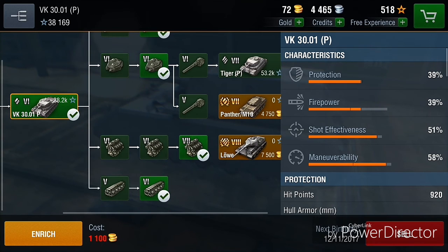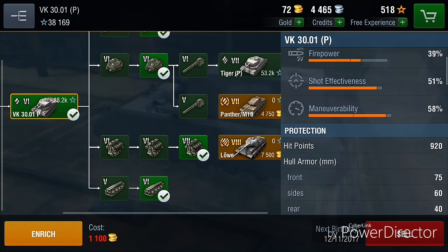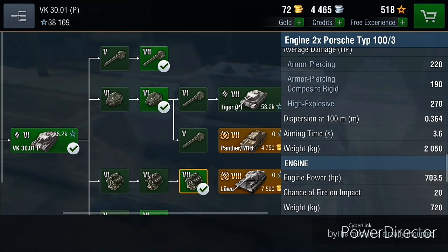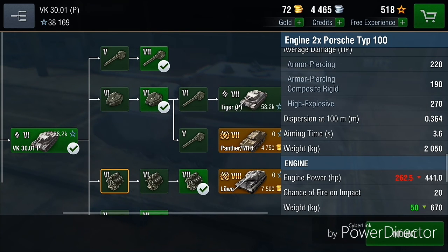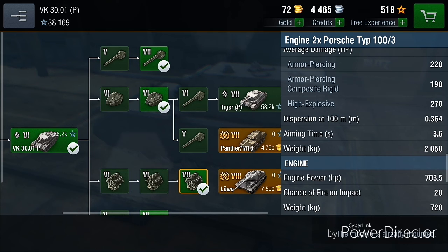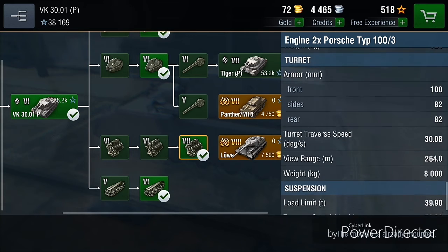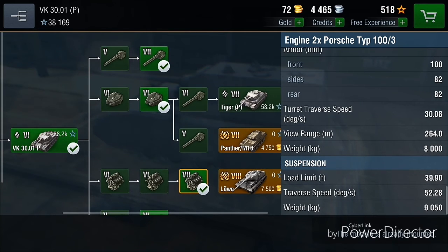I would actually recommend one thing: when you first get this tank, buy the engine first of all, because the engine is really important. When you get the standard engine it does not have the horsepower to propel this tank forward, and you need to get the better engine. In my opinion, the first thing you should get is the engine.